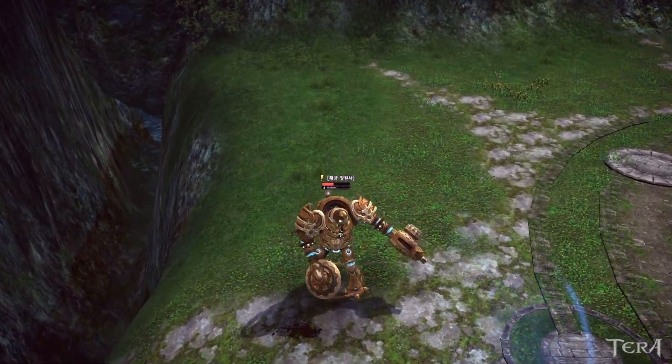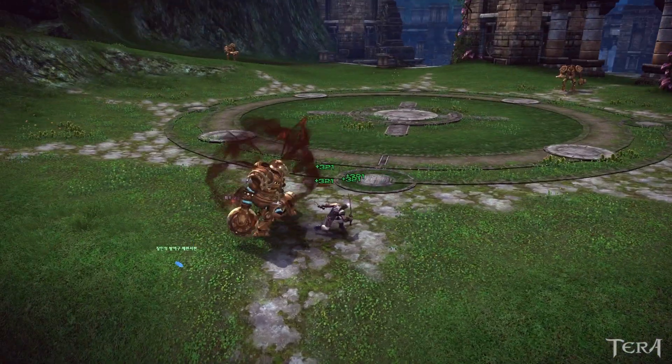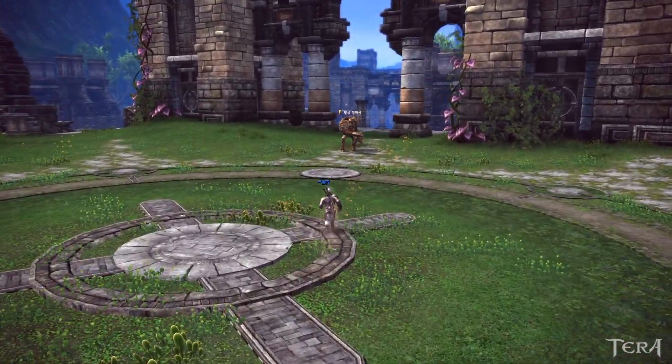The skills that you can use to build up the stacks are Combative Strike, Poison Blade, Charging Slash, Backstab, and Blade Draw. Rain of Blows and Rising Fury also build stacks but only if you land their last hits. So in short, almost all our skills build points.